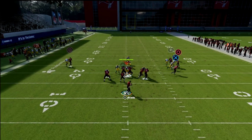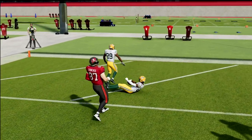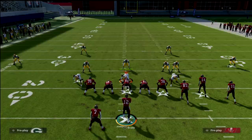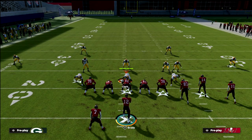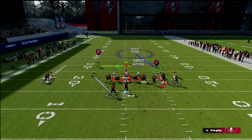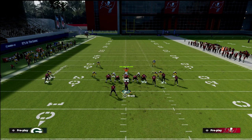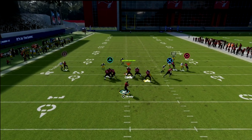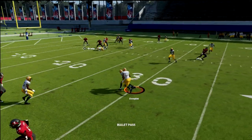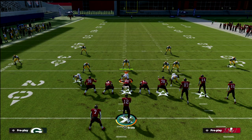Put the safety on the tight end because on a route like flood he's going to play the flat much better than a safety would. That's a real subtle point. So the setup is: Cover 1 Robber, shade outside and underneath, blitz your user, and man the safety up on the tight end. Very important: put a curl-flat zone on the right. You really need curl-flats on the right so you don't have to worry about routes to that side — like a flood play, for example.